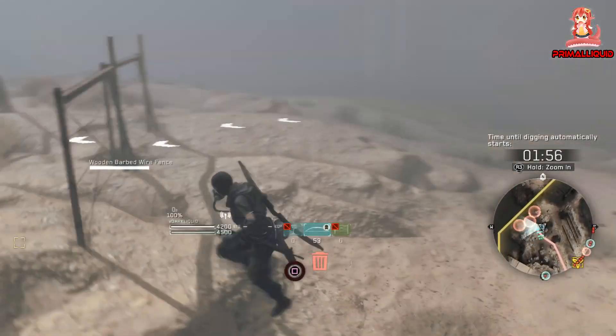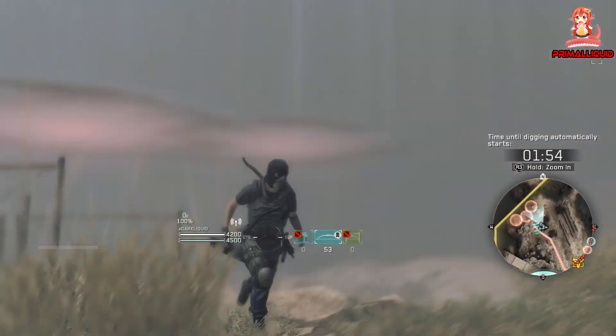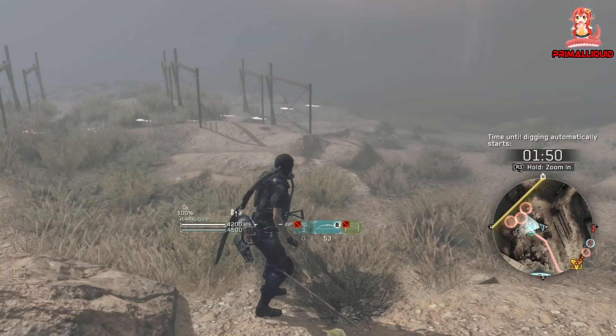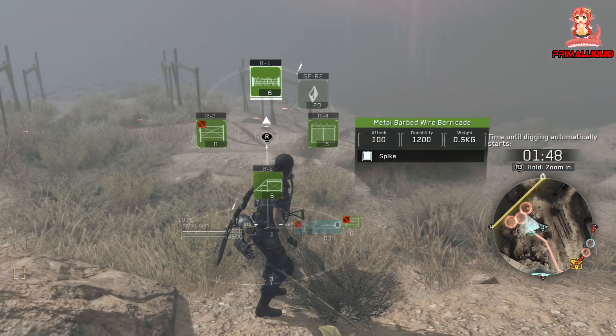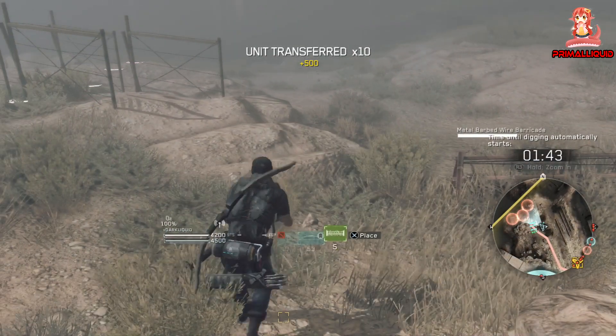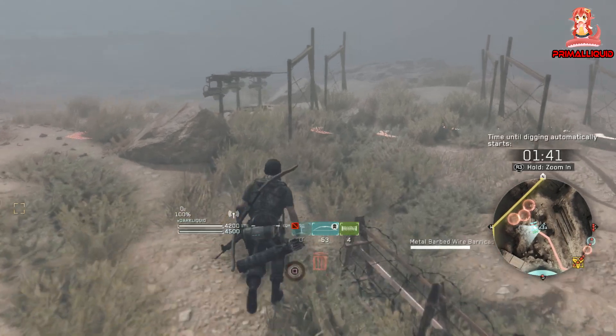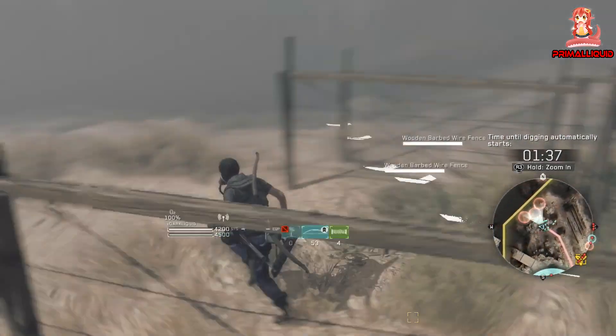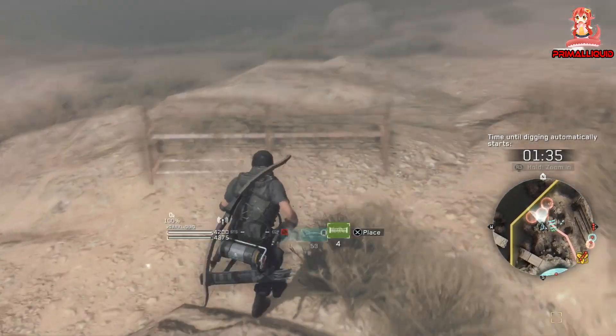There's also a spawn point over here, which means zombies can come that way. So what we actually want to do is trickle them in, and I'm also going to place a few on the side. That way, when the zombies run over, they'll start attacking this fence, which means my turrets can also get them. We're going to do the same for this side as well.